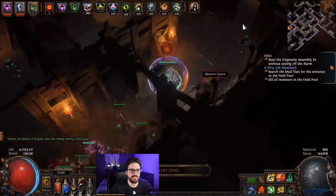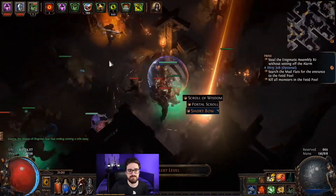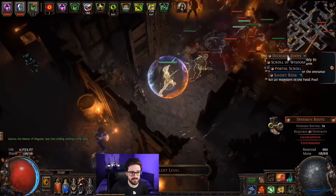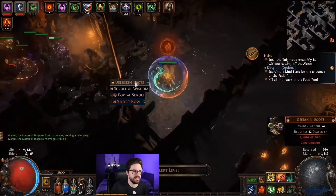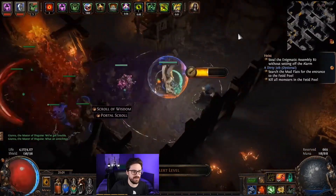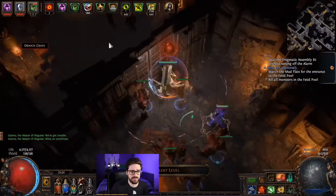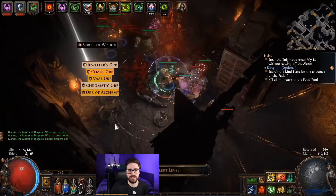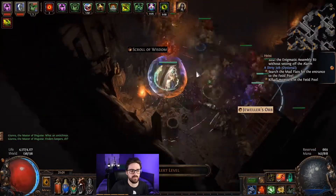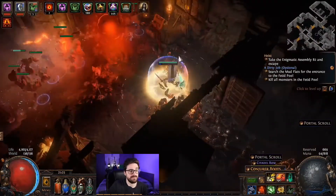During mid-late league, I bought in bulk 29 perception contracts. I chose perception contracts because they can still be run by Gianna, which gives you a discounted reveal, and also because they are quite good in terms of profit.